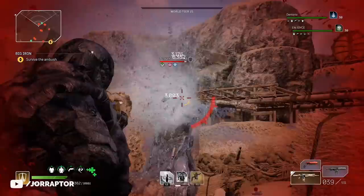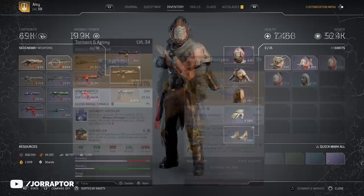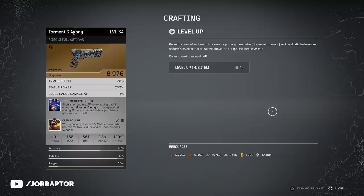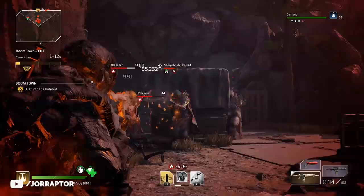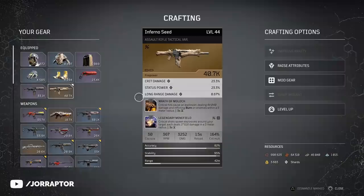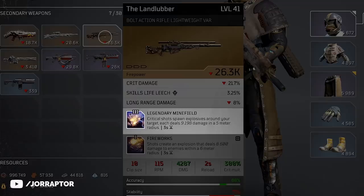Let's start with one key thing in Outriders: tier 3 perks are a game changer. You find these perks on a legendary, but maybe you're used to keeping these legendaries — but you actually want to dismantle them so you can put these mods on other weapons and gear. One reason is it's not worth it to level up low level legendaries because it will cost you a ton of resources that you want to use later on in the game. There are some small exceptions — I really like my Inverno Seed so I do take it with me as I rank up. But for example, the Landlubber is pretty bad, especially on a Devastator, but it does have the amazing legendary Minefield perk.